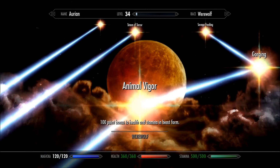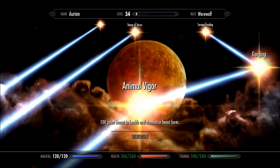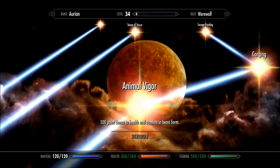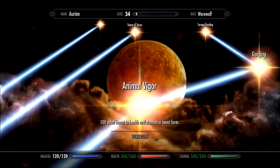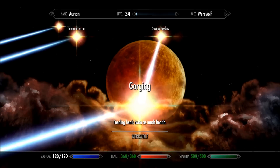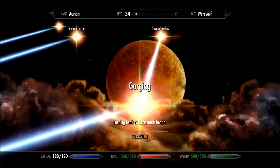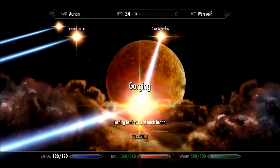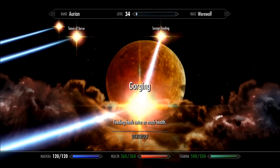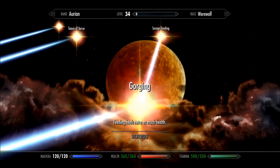Next you have Animal Vigor, which is a 100% bonus to health and stamina in Beast Form. This is a much-needed buff for those of you who use werewolf form at higher levels — I would say 40 or 50 plus — because it increases your health pool and stamina pool, allowing you to last much longer. Next you have Gorging. Gorging lets feeding heal twice as much health. Normally feeding heals about 50 health points, but now feeding will heal 100. It's great for staying alive and one of those balancing perks we really needed to see.